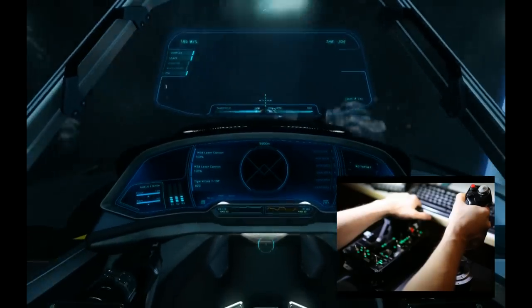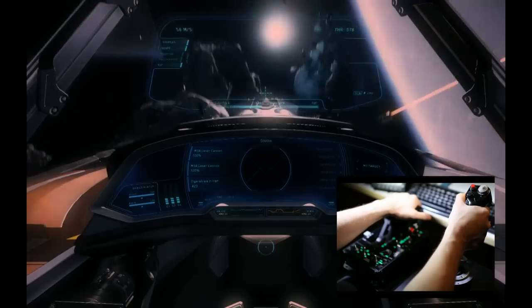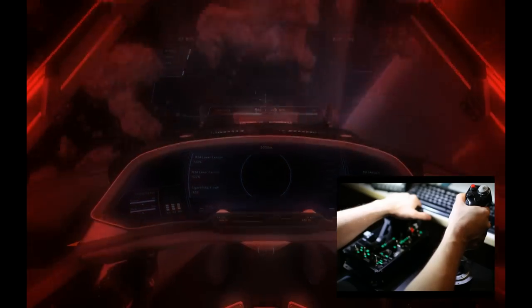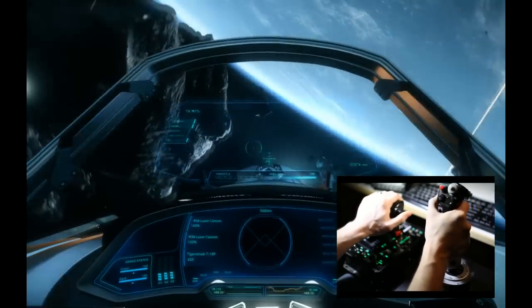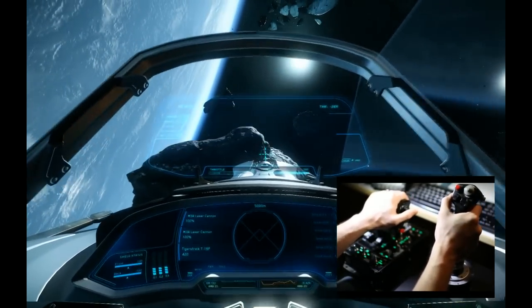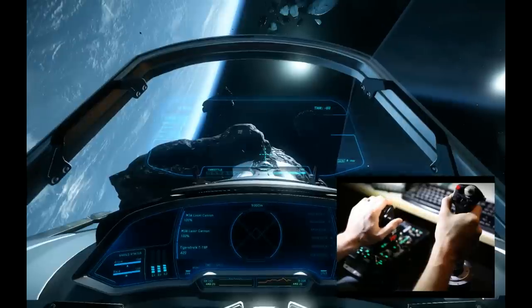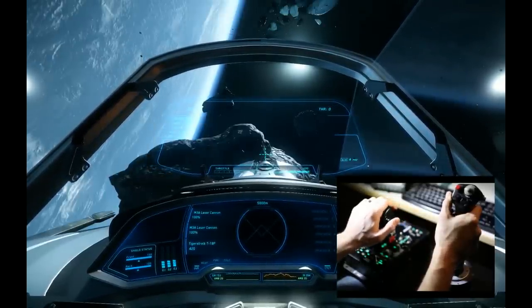Conversely, pushing hard down on the nose at full throttle causes my screen to start turning red — this is negative G's, it's pushing blood into my eyeballs, and I don't want to do that in combat. I want to avoid that kind of thing as much as possible. Pulling the throttle all the way back turns our thrusters off. So now we're going to take a look at strafing.